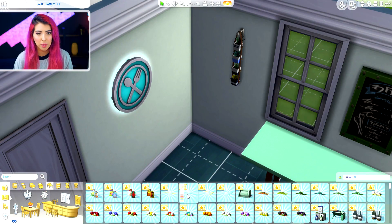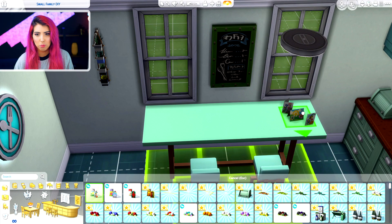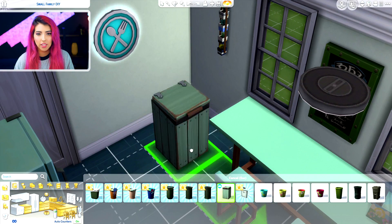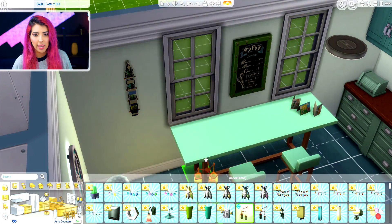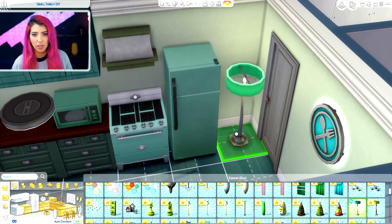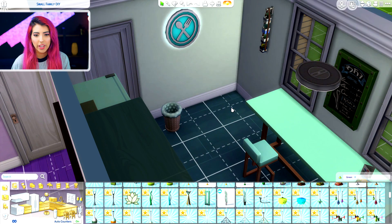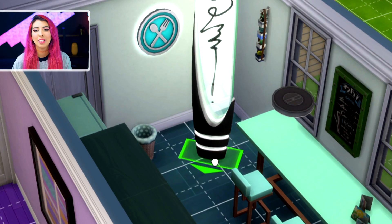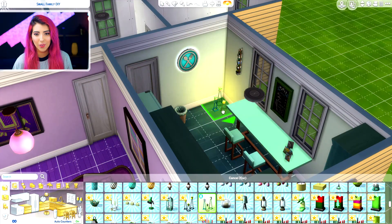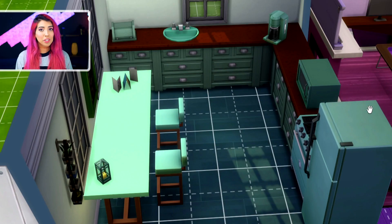We just need a bin and maybe something on the table and the kitchen will be complete. What can I put on the kitchen table? Maybe some birthday cards — just adds a little spice. And then finally let's get ourselves a trash can. What about some cute lights? This kitchen is so dark. Picking out a cute lamp is very hard. These candles are pretty cute. Maybe a little lantern — now that's cute. So that's my green kitchen, I hope you guys like it.